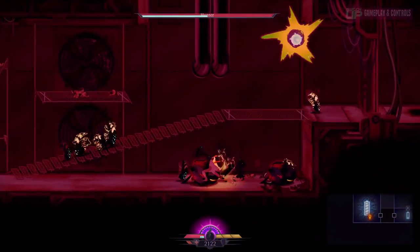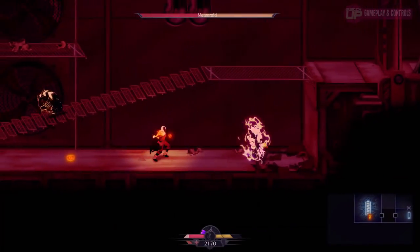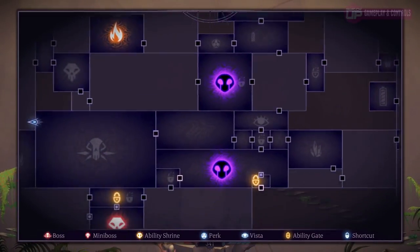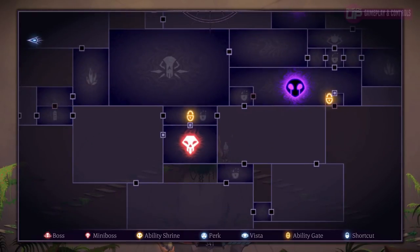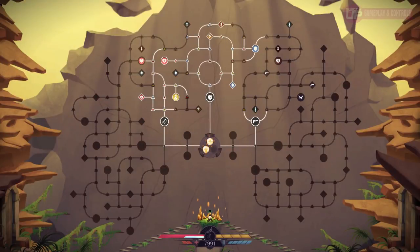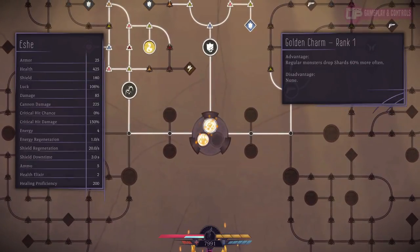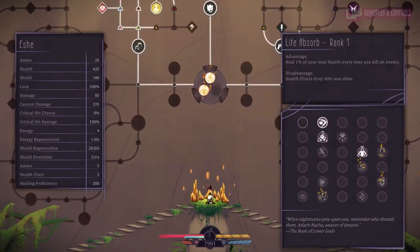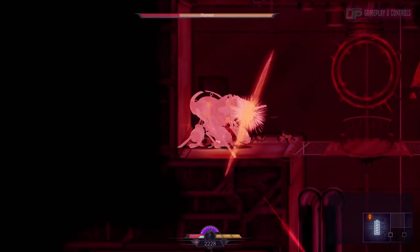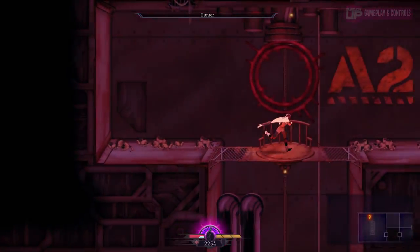While there are definitely some difficulty spikes you'll run into, there is an interesting death mechanic built in that helps you never feel stuck. As you explore the various areas of the map, killing enemies and breaking items which drop shards, upon death or whenever you choose to return to the sanctuary via the pause menu, you can access a skill tree and spend all the shards you collected to boost your stats and unlock perks such as increased shard drops or the ability to hold more health elixirs. These additional boosts in power are felt immediately and just about every time I died, I was able to return to my point of death and defeat the enemies that had previously wiped me out.